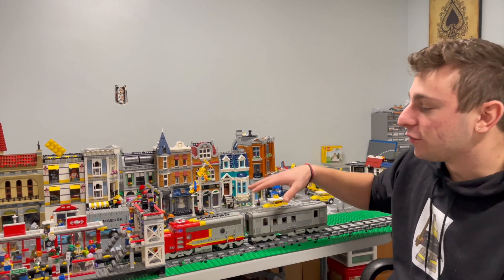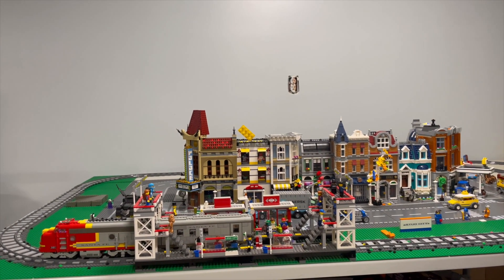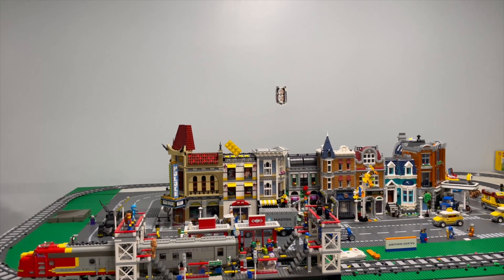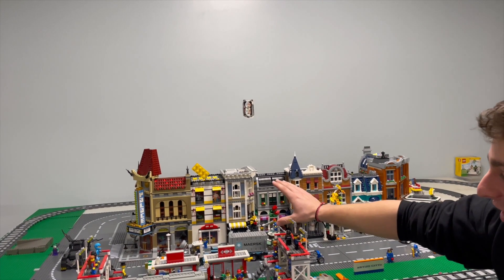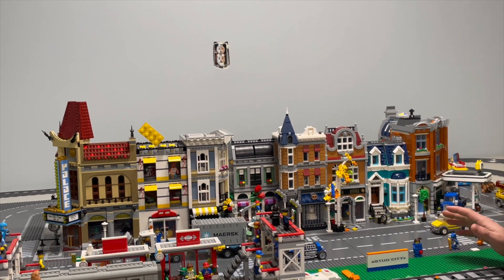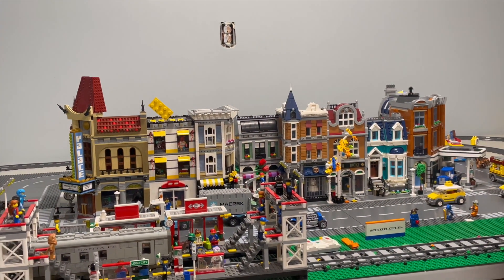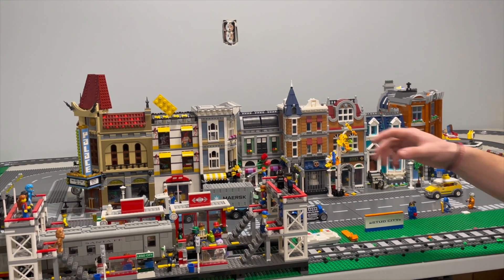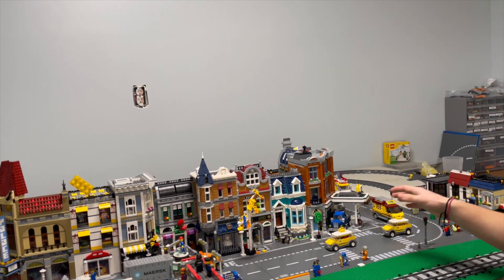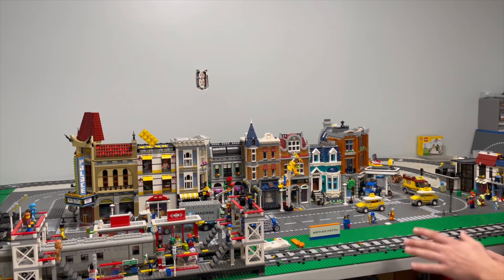Let's jump straight into the city for an overview. We have my Santa Fe on the tracks, fully powered up. You guys will notice the biggest change from the previous video is we have modulars in the layout. We're up to six modulars total — counting Assembly Square and my LEGO store mock half-modular as two, since it takes two base plates. That's one, two, three, four, five, six. We have the Parisian Restaurant on the corner there.